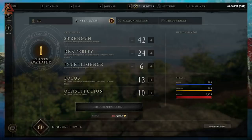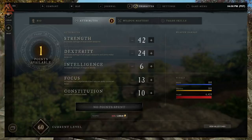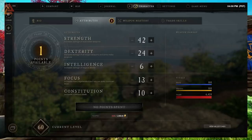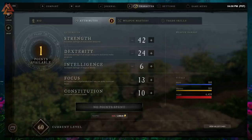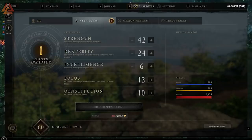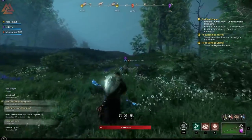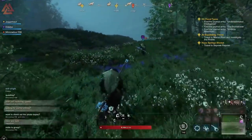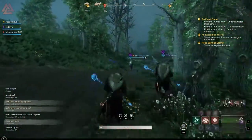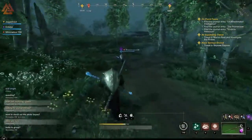Intelligence increases the damage of your staves and gauntlets, but also increases the effectiveness of any magical perks your weapons might have, like dealing fire or void damage — a good stat if your weapon has a lot of those procs. Focus dictates your mana regeneration rate and also increases your life staff effectiveness, so if you like healing, focus is where you want to go. Constitution increases your overall health pool. All of these can be reset freely up until level 20, but after that it costs gold each time and increases every time you reset, so be more cognizant about what you do with those points.